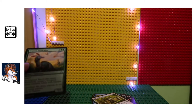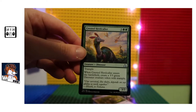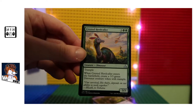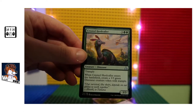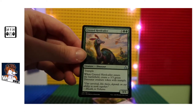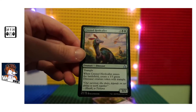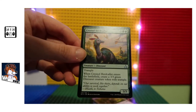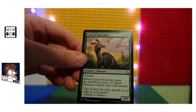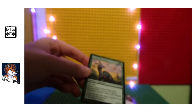I don't see the benefit of that card at all. Crested Herdcaller — creature dinosaur, trample. When Crested Herdcaller enters the battlefield, create a three-three green dinosaur creature token with trample. I actually like that — you end up getting two for the price of one. That's a pretty nice card, and it's got a silver symbol there, which is really good.